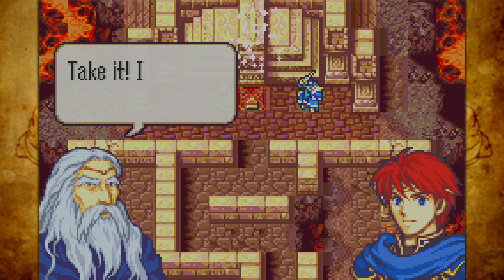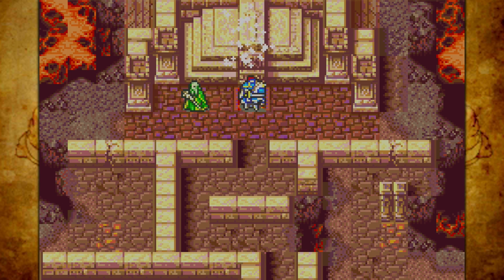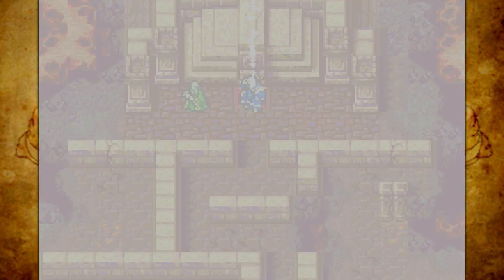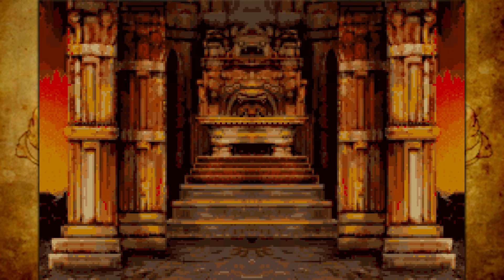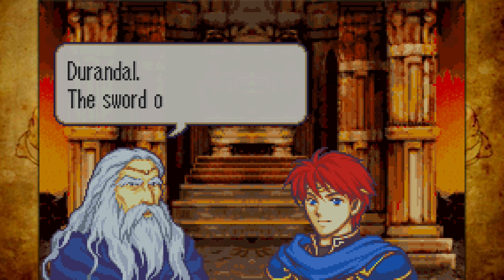Do I have a question for you? Have you ever played Path of Radiance or Radiant Dawn without maining Mia? I mean, you've got to use her in Radiant Dawn since she's part of the story, but have you ever done a playthrough where she wasn't the one you brought to endgame? I'd love to know that. Probably going to be no.